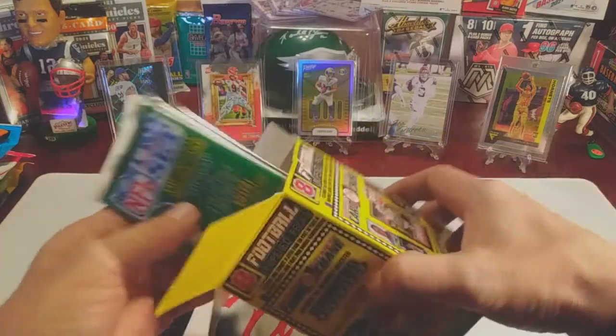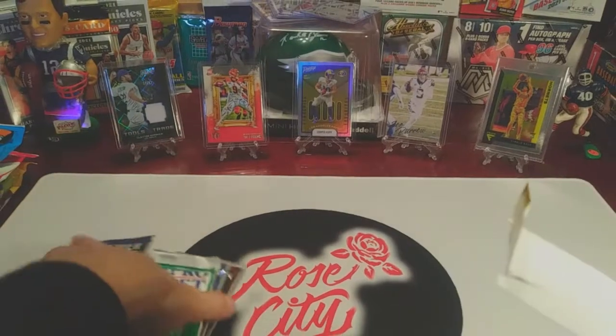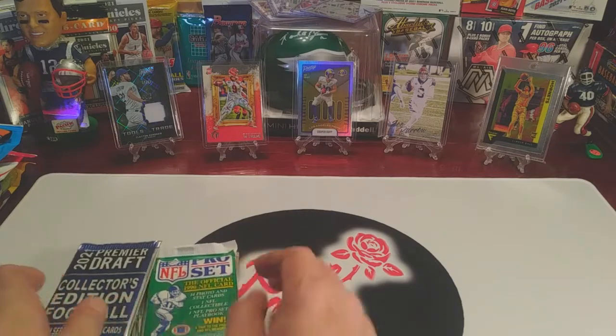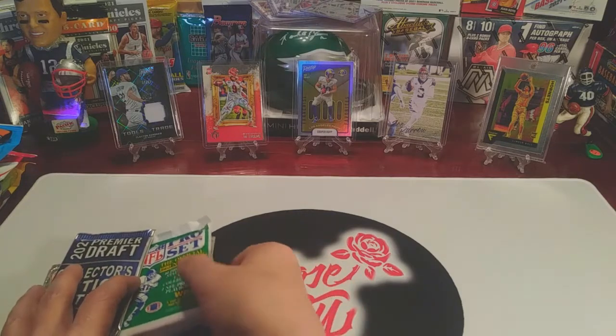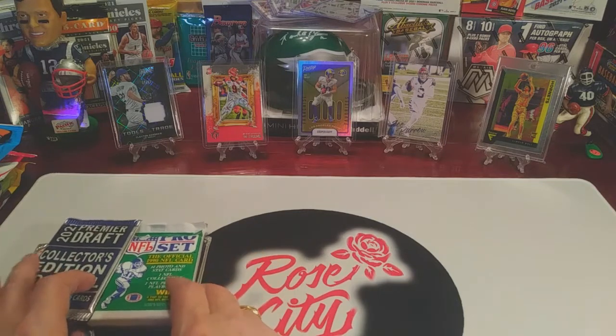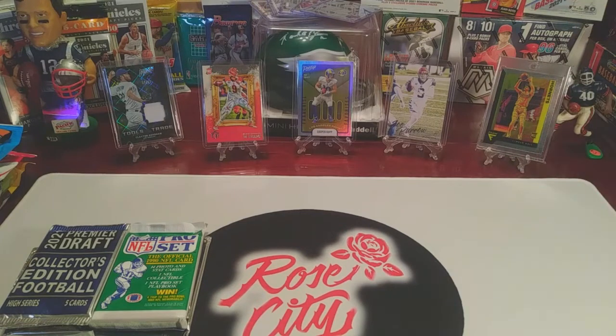That same weekend we're doing a live stream group break with a five-box baseball mixer. You can get spots for that at rosecitysportscards.com. We've got a nice little lineup of products - we've got guaranteed hits with Absolute and a Mosaic mega box. It'd be nice to hit a kaboom out of that Absolute.